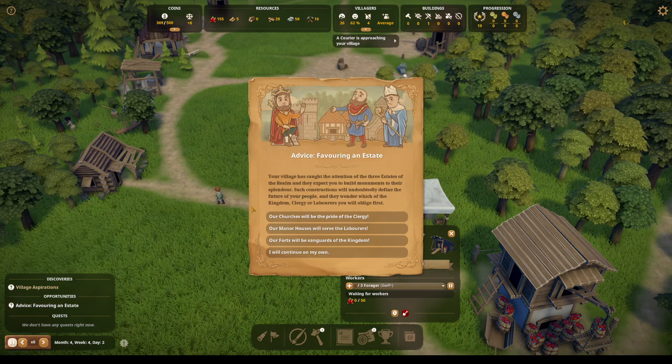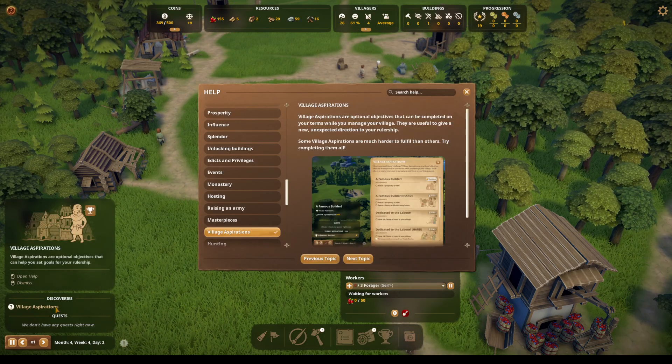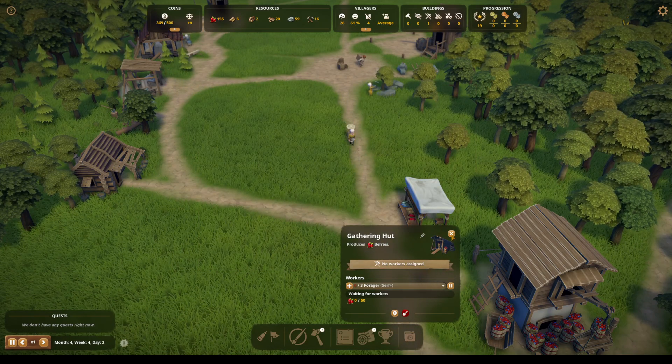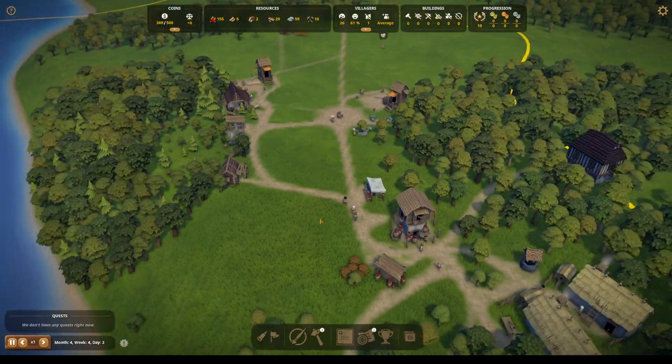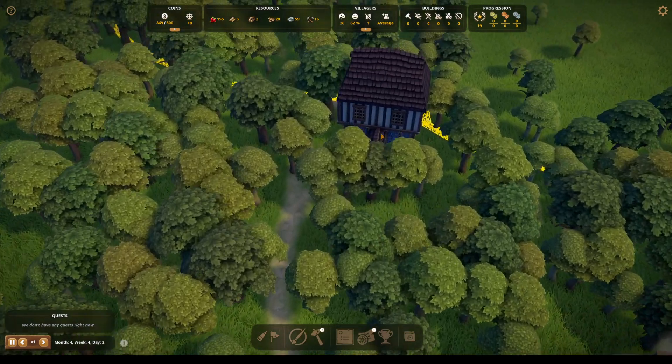Advice favoring an estate — I will continue on my own, thank you. This is just learning about village aspirations. There need to be foragers in this hut — I just need to press it down.